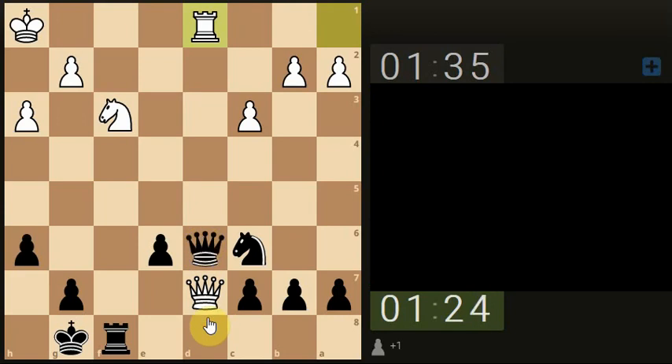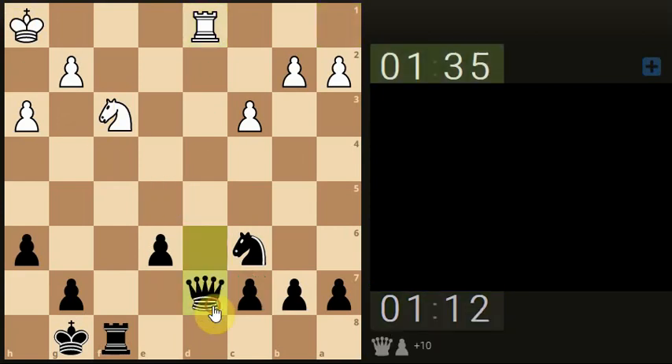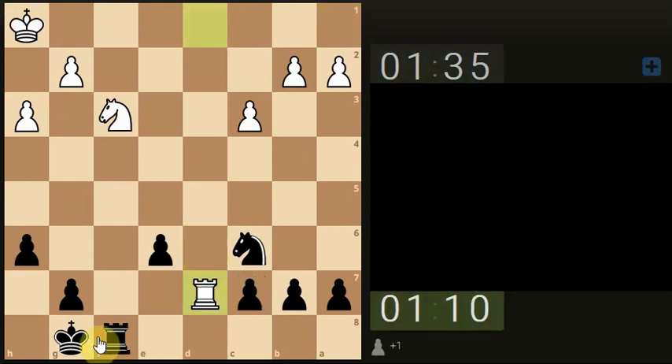We can take the queen but then the rook is owning this here. Could take the rook but then the queen obviously takes the rook back. Anything else? Queen, king — I'm just taking. Making it too complicated.